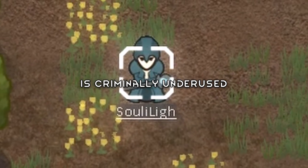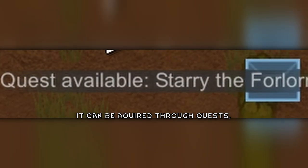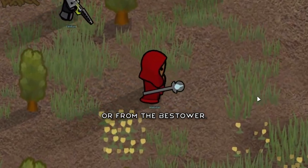Rimworld's L-Tex Staff is criminally underused, and here's why. It can be acquired through quests, caravans, or from the bestower.